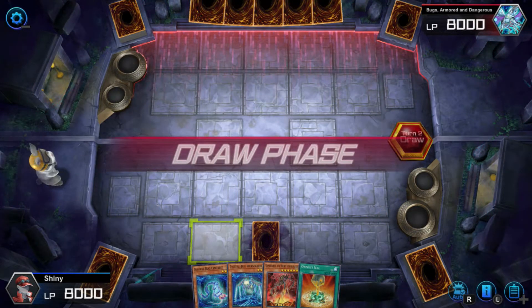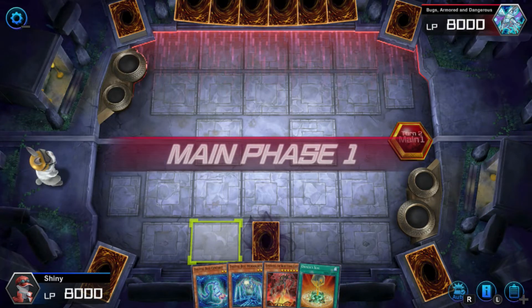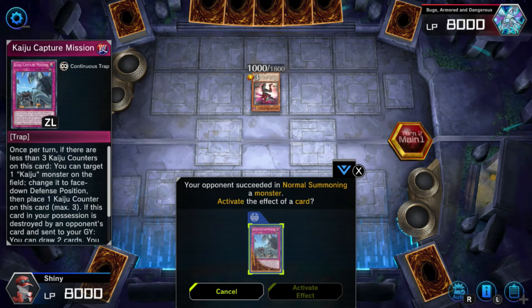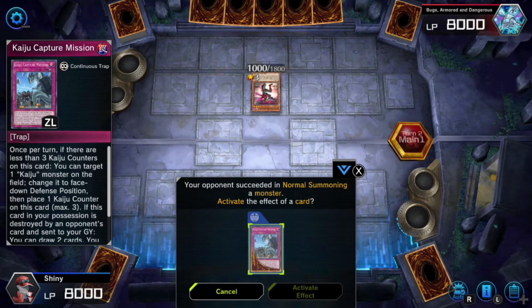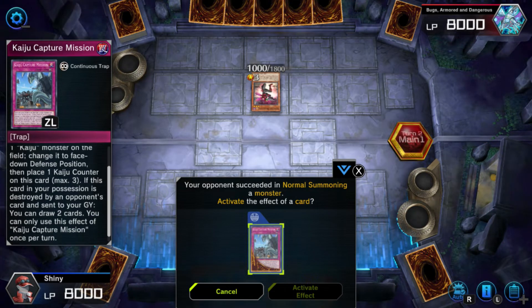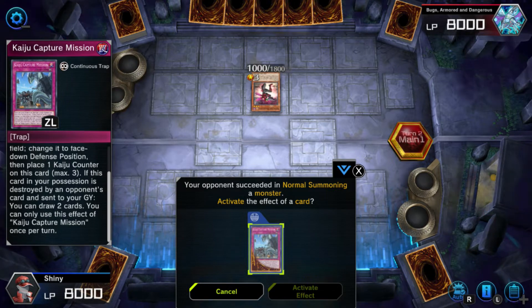Going first in meta Yu-Gi-Oh! is very good — essentially you build your board with a bunch of negates. Once there are less than three Kaiju counters on this card, you can target one Kaiju monster on the field, change it to defense position, and place one Kaiju counter on this card. If this card is destroyed by an opponent's card effect and sent to the graveyard, you can draw two cards.